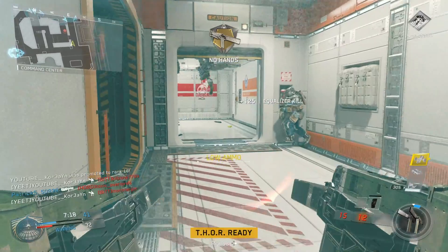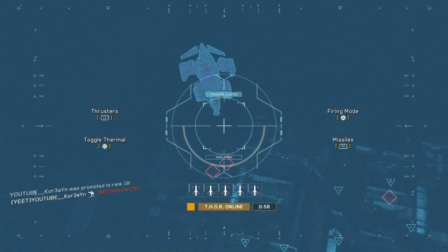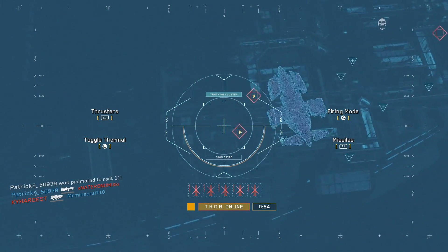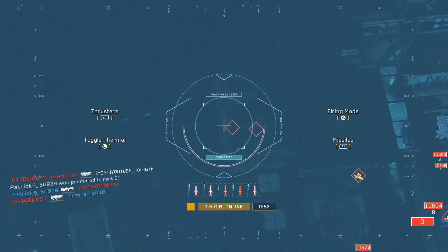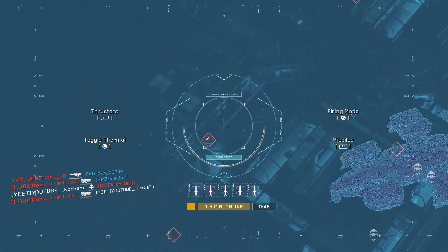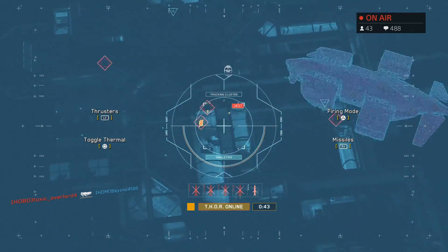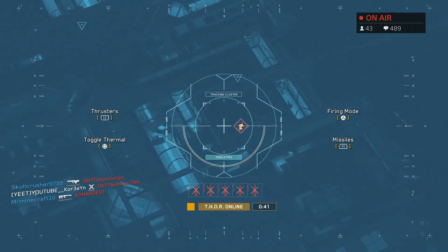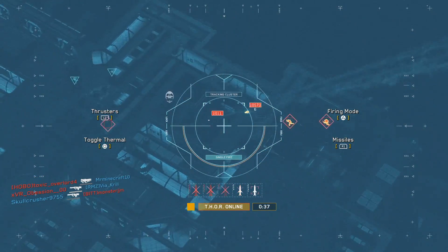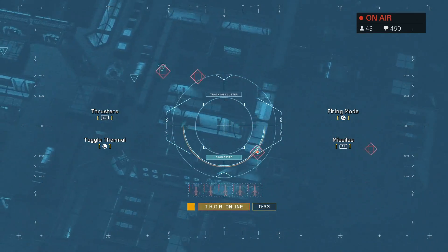Right now you're going to see me drop the Thor scorestreak, and I'm kind of embarrassed to say I did not get any kills with it — I think I got like two or four kills. It was hard to use mainly because there were so many barriers, so many rooftops, I couldn't get people. There are certain situations where I could be killing people but I didn't know how to use it. I had a full 45 seconds to get kills and I did not take advantage of it.